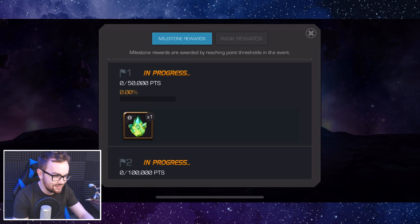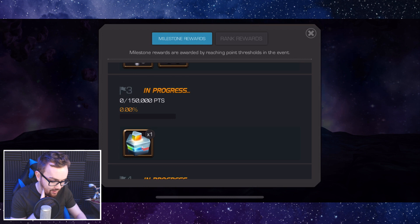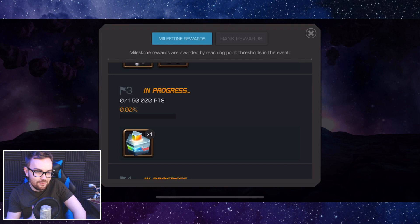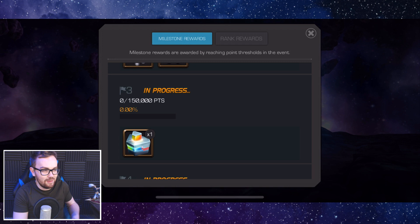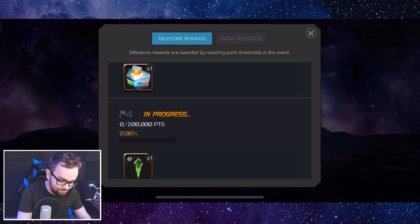The final milestone rewards are really, really nice. Number one is an ultimate crystal — a guaranteed three-star with a 20% chance at a four-star champion. At 100,000 spent, you get a tier four basic. At 150,000 spent, you get a tier four class catalyst selector, which lets you pick exactly the one you're after. I love to see a T4CC selector — I definitely need some mutant on my main account, and on the free-to-play account Whalemilker3000, we'll go for a bit of science.